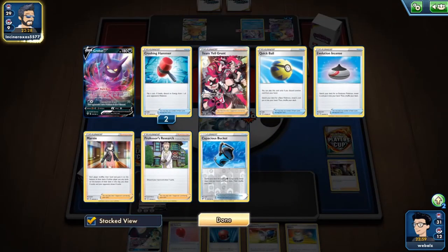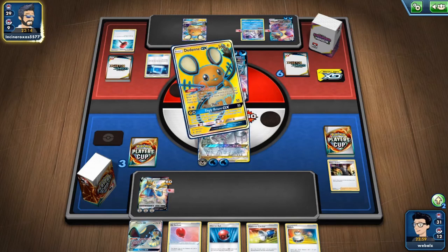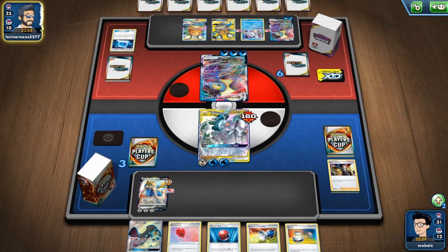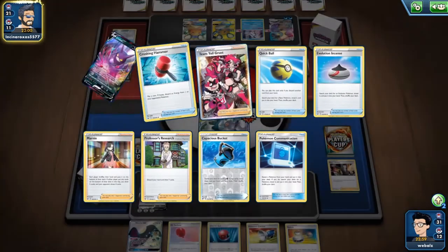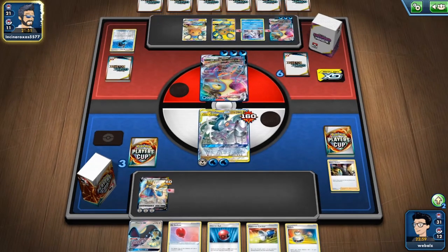He hasn't played any supporter last turn I guess. He played the Yeldgrunt needle, the witch control, the Marnie. So that's interesting — non-supporter enhanced it looks like. So he needs to search ahead in the deck for the dead end. Stand down, drawing six. I believe he's searching for squashing hammers or Yeldgrunt, that's the best way right now. If I need two energies — more energies to attack with the Station.